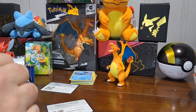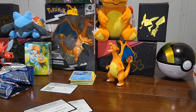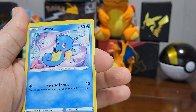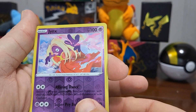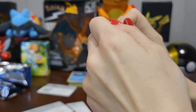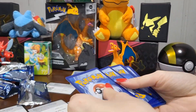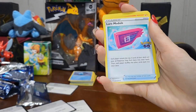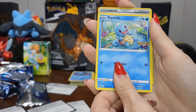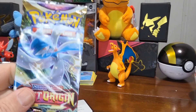Back to Lost Origin — a reverse holo Jynx and an Arecadent. And that's my last pack of Lost Origin.